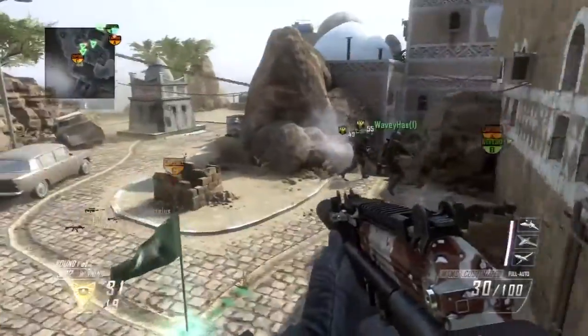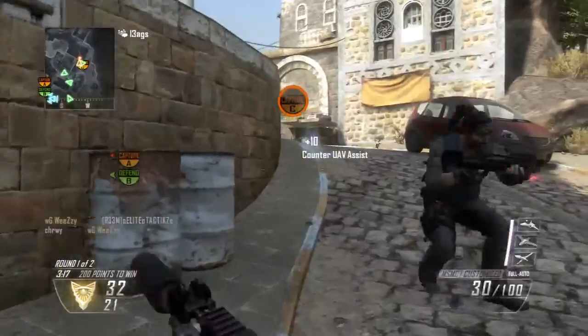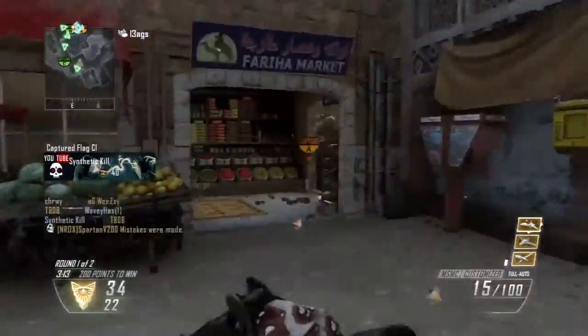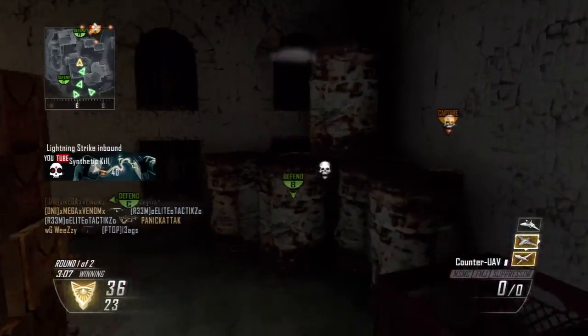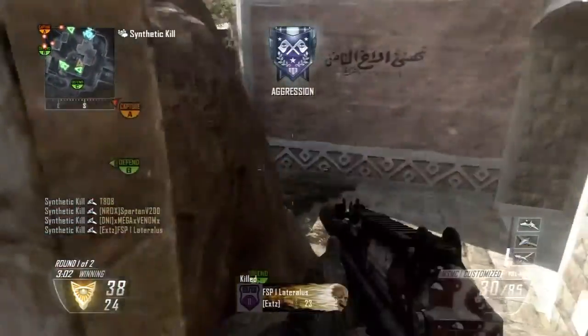This setup — the actual class and the scorestreaks — it's just an amazing way to keep going. They're 12-1 already and it's not even like a minute in. It's easy to reset — it's consistent. I've already gotten my scorestreaks again from just jumping on a flag while killing a guy. And as you can see, I get a quad.